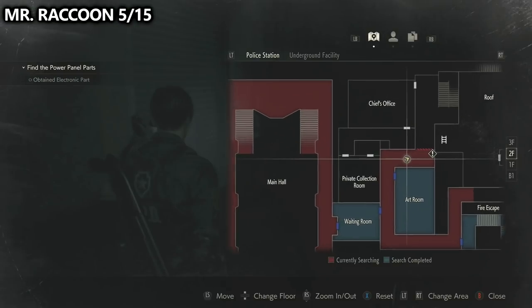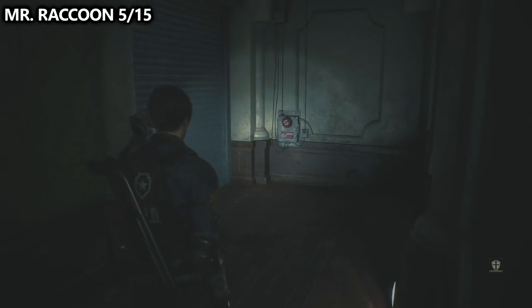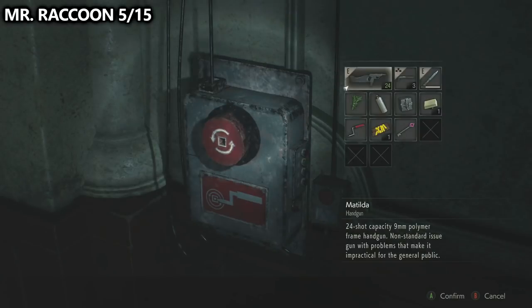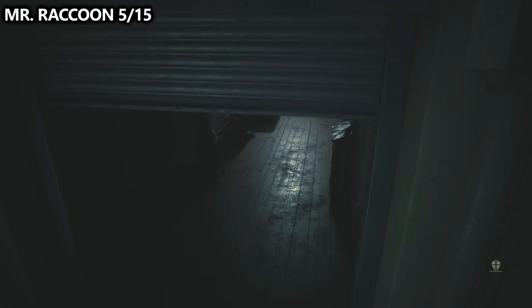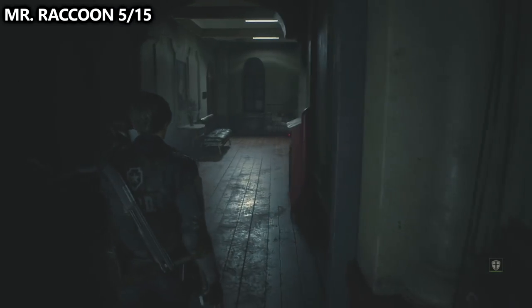You'll eventually end up with a crank tool. Take that crank tool to the wall near the art room in order to open up a new area, which we'll need to use to find our other electrical component and make our way to the clock tower. Open up the crank door, and as soon as you enter this new area, you should be able to find Mr. Raccoon number five, basically on the table directly in front of you.